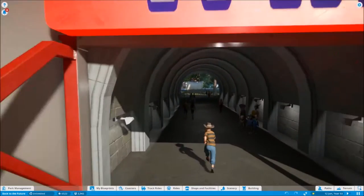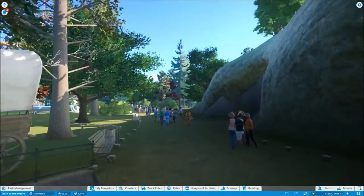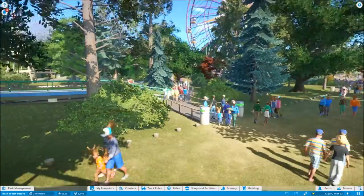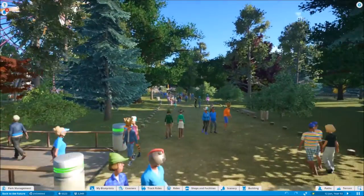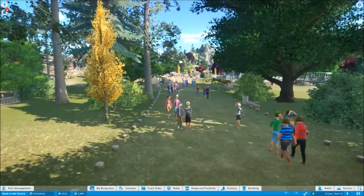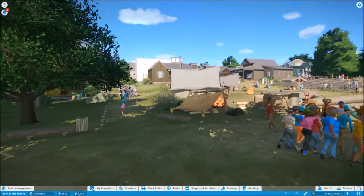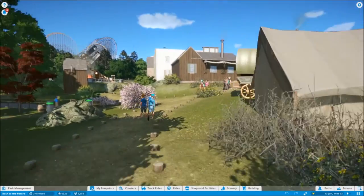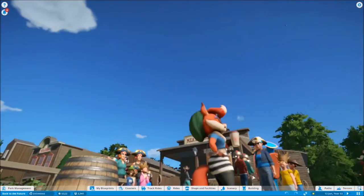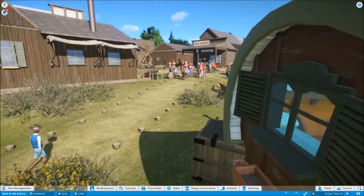Let's go to 1885, into the third film — the western area. I like how he's merged each bit together. So where is Hill Valley itself? We've got a few rides on the way. Let's follow the path — I hate these controls I'm afraid. Here we go, here's Hill Valley back in 1885.